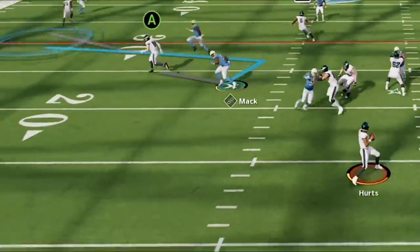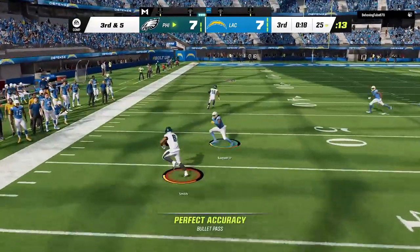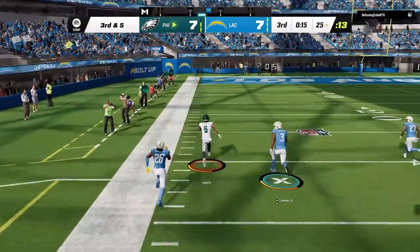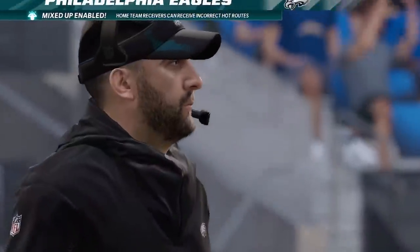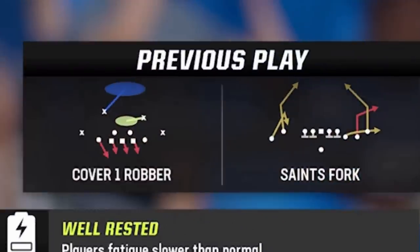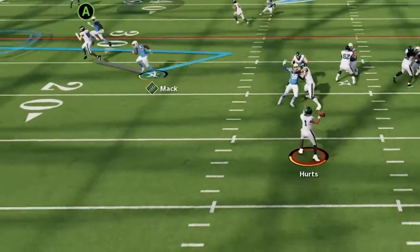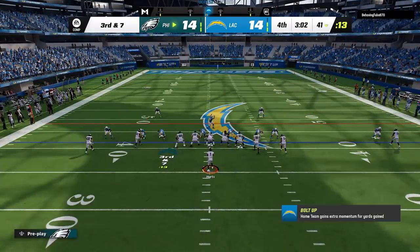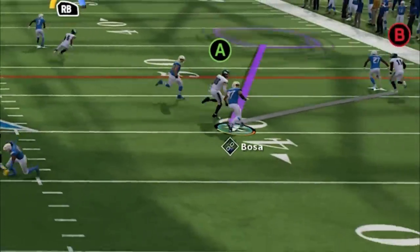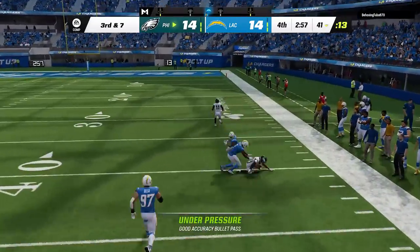The RB route is both a man and a zone beater. On the next play, my opponent totally bites — he's hard flatting, down in the flats trying to take that away at all costs, giving up the much bigger play over the top. He was so concerned with the hard flat that he completely forgot to cover the RB route entirely. And the RB route is really the better route — it's a natural man beater. My opponent once again covers the flat, leaving the RB route one-on-one in man coverage with the safety, and I'm going to win that every single time.